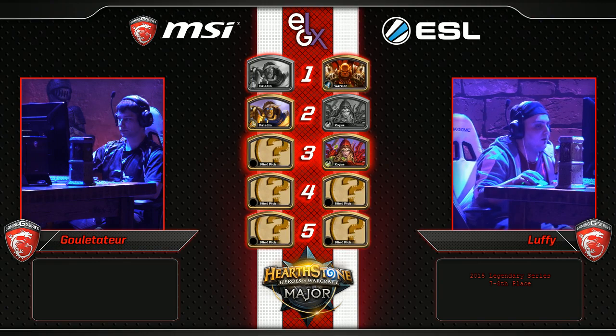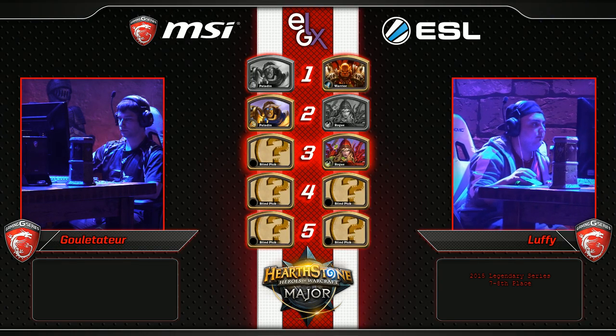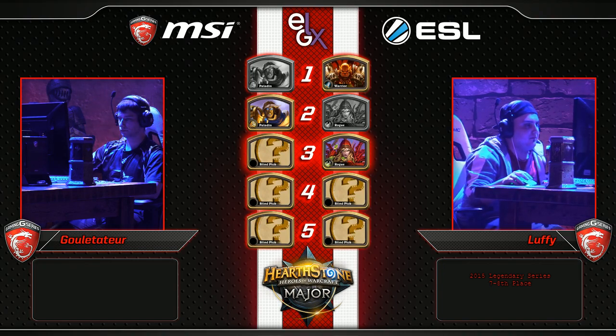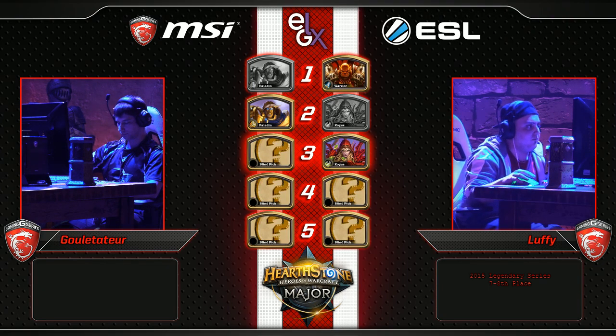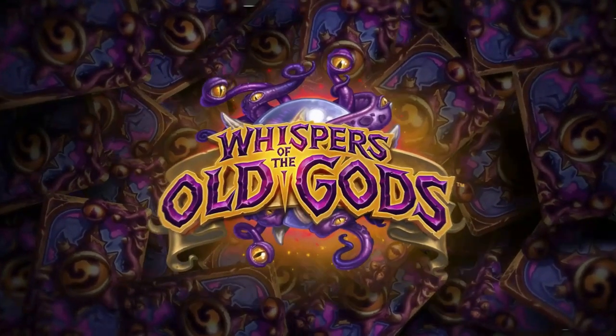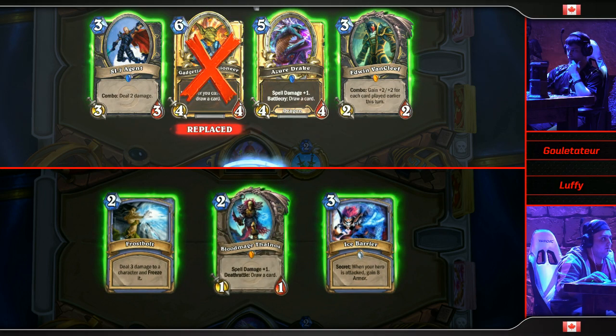I think it's just Zoo. I want to see Darkshire Councilman just beat people up — that card kills people, it is so good. You kind of look at it like, oh, 3-mana 1/5, big deal — go ahead and leave that guy around for a turn and see what happens. I've made some 9-power Councilmen myself. The problem is, usually you don't get to choose if you leave it around — it's a 1/5, that thing's hard to kill. Zoo does an excellent job at establishing early board control.